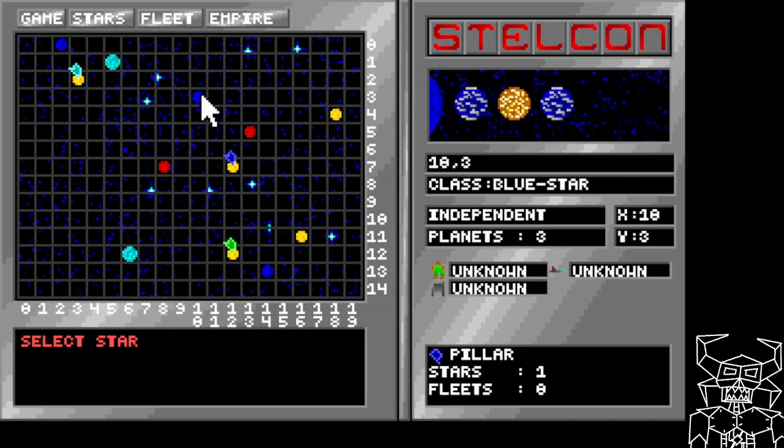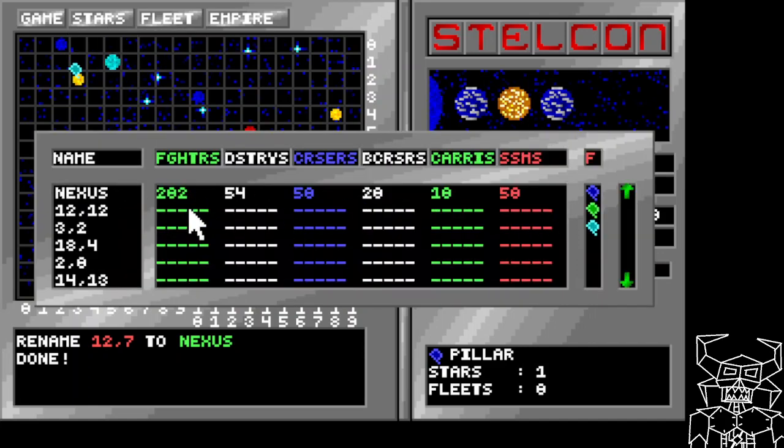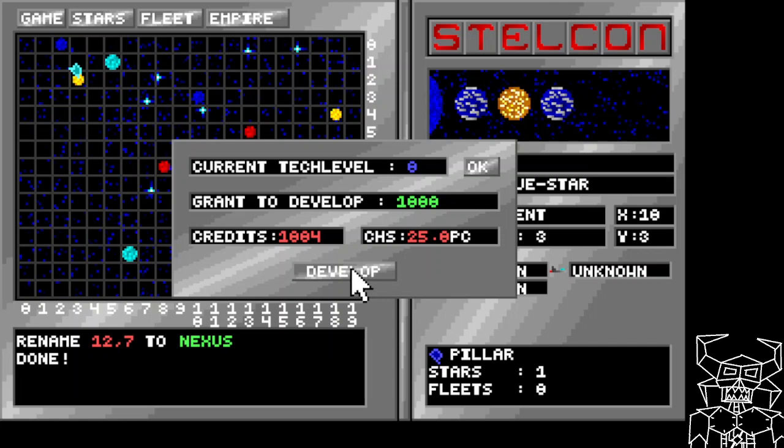Desert's kind of a risky thing. We can rename your home system. And then ship status - it tells you where you have your ships and where they are, how many. You can then deploy a fleet, change a destination, and keep track of where your fleets are located. Once you have a fleet in another system, they can attack. You can also launch Star Star missiles, which are a one-shot item - once you use them they're gone, you can make more, but it's a risk you take. There's tech levels which improve weapons and armor and speed.